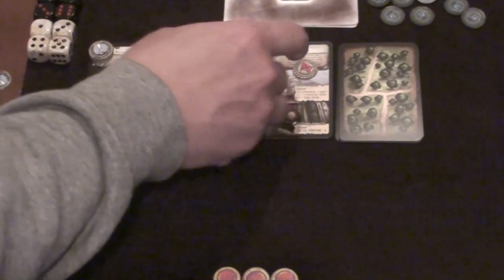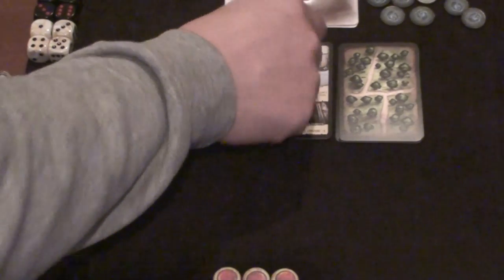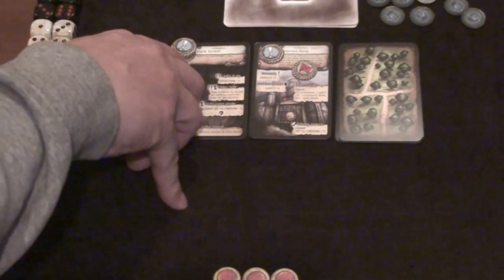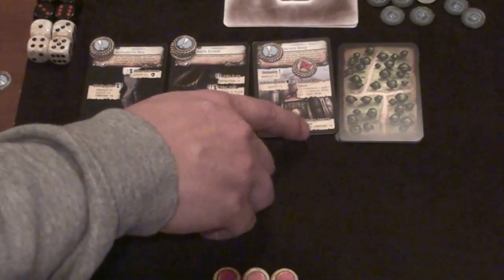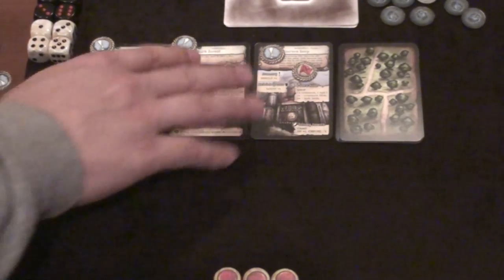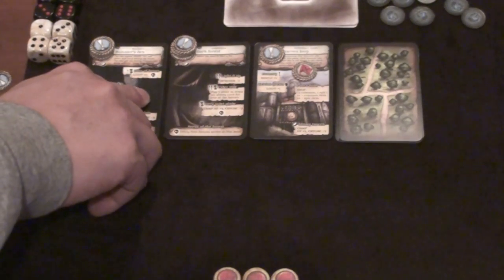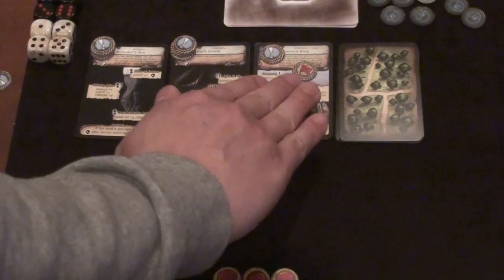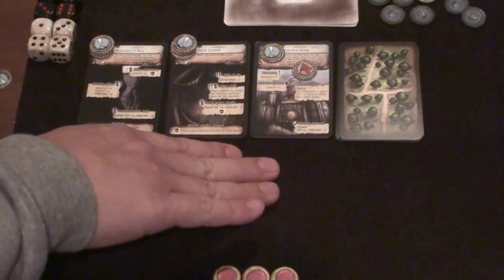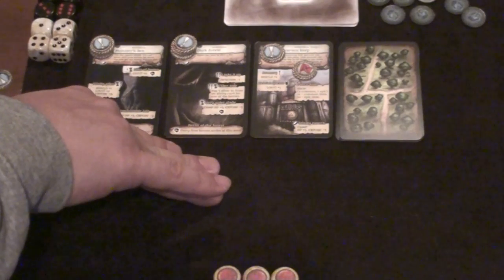Each location has a certain number of travel tokens. By taking certain actions or a generic explore action you can remove one or two of them. Once you've removed them all, the location has been explored and you get rewards depending on the location — this one pays a silver. Some locations have passive effects in play until you explore them. We also have the option of traveling forth, which pushes the leftmost location out, slides everything down, and draws the next card. We're limited to a certain amount of time before our first combat round comes — once that happens we finish our free moves and then we have to fight.